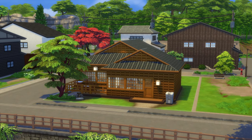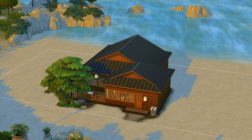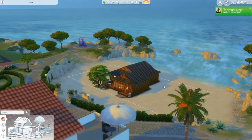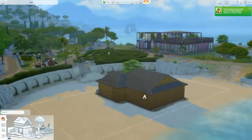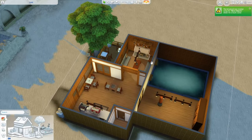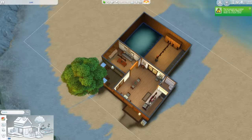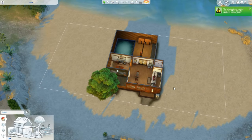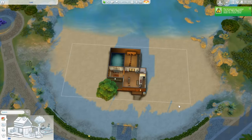But what if I take this exact same cafe and move it to Tartosa? Obviously this looks ridiculous, but why? Our roof shape and texture are not correct, the siding isn't going to work with this Mediterranean-inspired world. And the idea of having a heater, a fireplace, hot springs — none of this really works with the romance and wedding-centered gameplay featured in My Wedding Stories, the pack that has this world in it.